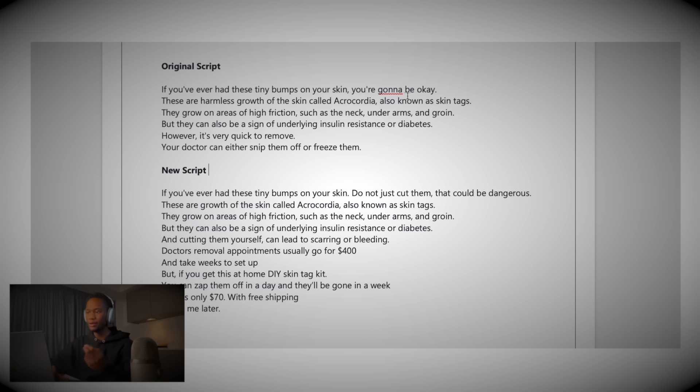This is my new script based on her old one. She was saying 'if you have these tiny bumps, you're going to be okay' — we obviously don't want that, it's not going to get us sales. Instead I changed it to 'if you ever have these tiny bumps in your skin, do not cut them off — they could be dangerous.' I want the person watching my ad to immediately think this could be dangerous, so they stay until the end and watch.